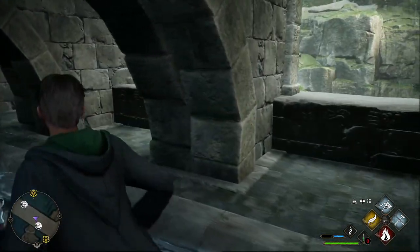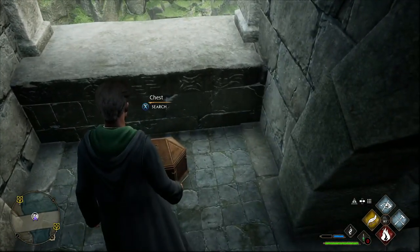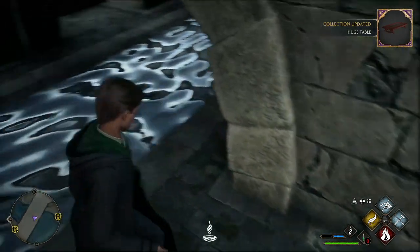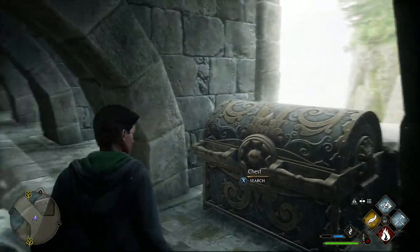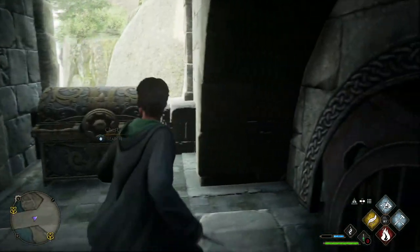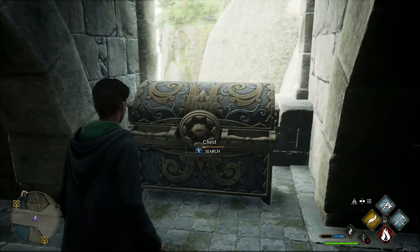You're going to see some chests. Over here we see a small chest, and we see a larger chest right here. When you see a chest like this, you should be happy — these contain guaranteed legendary items.